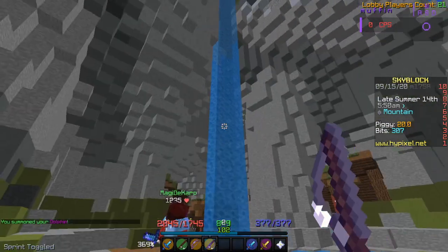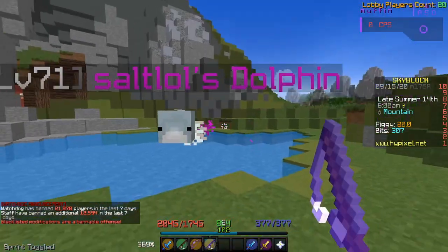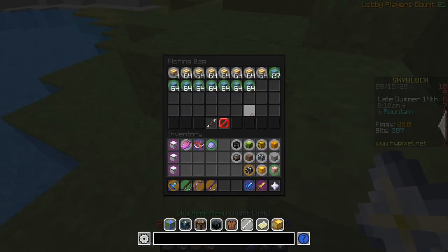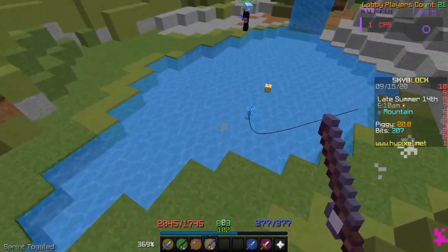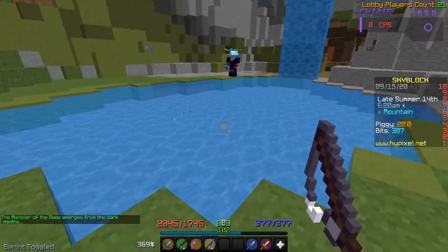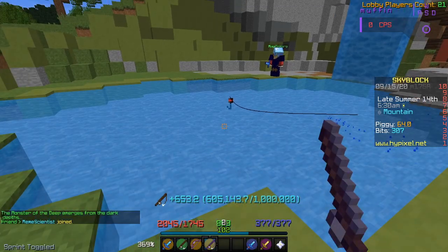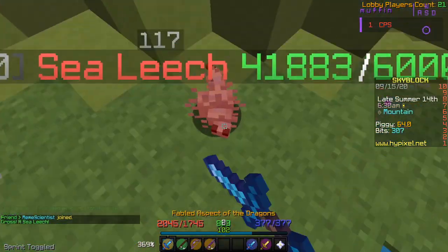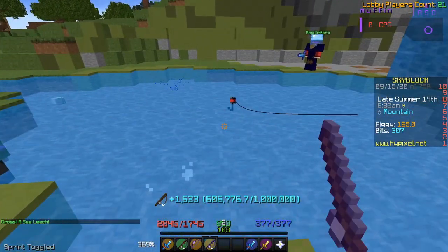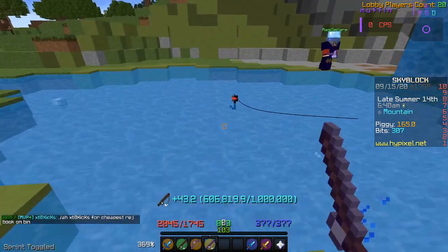Which is actually really good, considering that my armor isn't Renowned so I don't get the percentage increase, and my pet isn't maxed or even close to it. I'm gonna be using fish bait and just testing it out. Okay, that was actually faster than I thought — that was really fast. That is noticeably faster than my Rod of Legends. I'm not exaggerating here. I feel like this is faster, and 5% doesn't sound like a lot, but this feels quite a bit faster, not gonna lie.